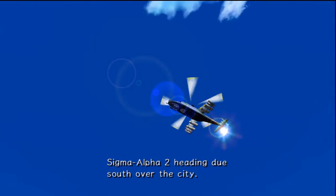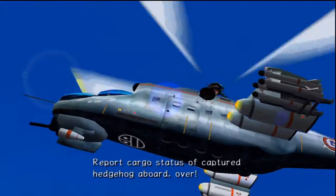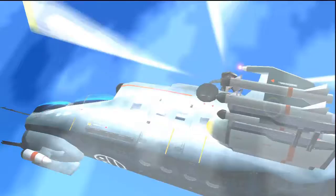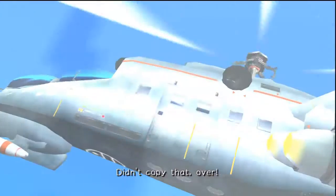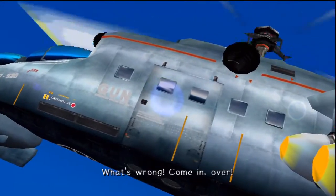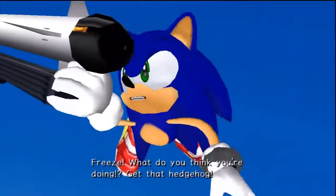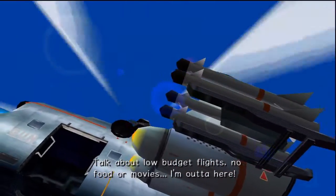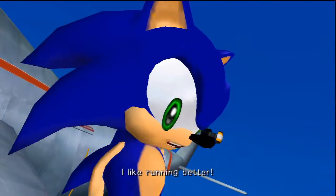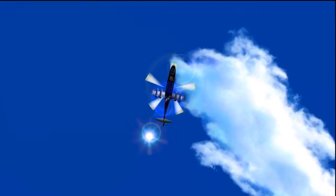Sigma Alpha 2 heading due south over the city, we're on route, everything's good. Control Tower: we have you on radar. Report cargo status of captured hedgehog aboard — that's a 10-4. Cargo's secured on board — wait, what? He's taking out everyone aboard! Freeze! What do you think you're doing? Get that hedgehog! Talk about low-budget flights — no food or movies? I'm outta here. I like running better, from the top of the city!